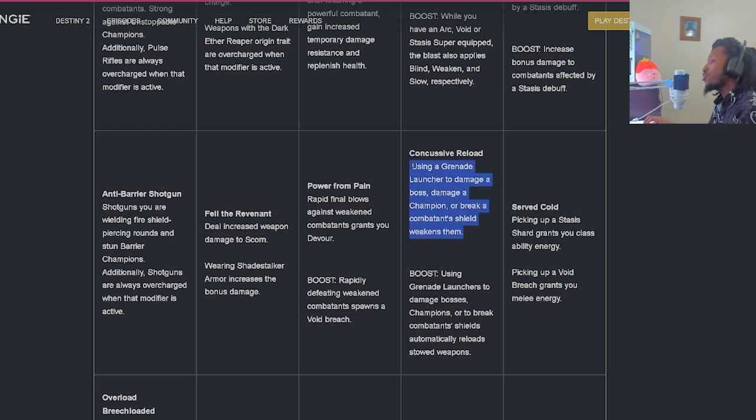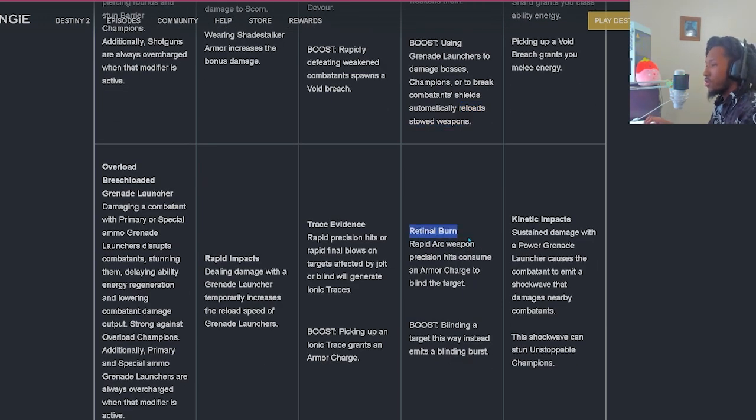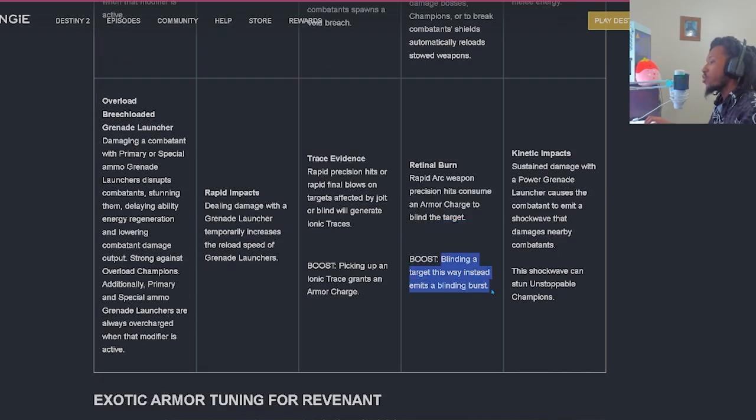'Retinal Burn' - rapid Arc Weapon Precision Hits will consume an Armor Charge to blind the target. The boost: blinding a target this way will emit a Blinding Burst. I'd assume the baseline of a Blinding Burst if you're using your Arc Subclass would give that AoE range. Column five: 'Brain Freeze' - frozen combatants become surrounded by Chilling Fog which slows combatants that aren't already. Weapons with the Dark Aether Reaper origin trait do more damage to frozen combatants. 'Supernova' - picking up a Void Breach will cause your next source of Void Damage to create a large Weakening Pulse.